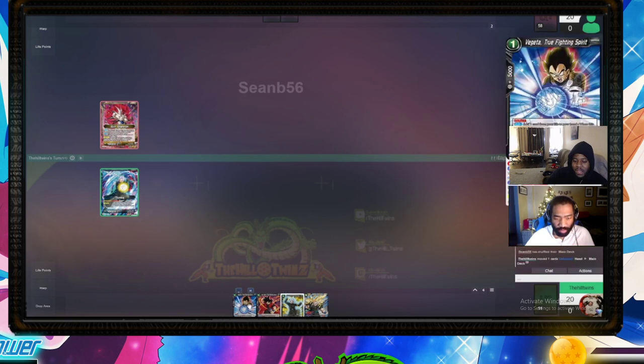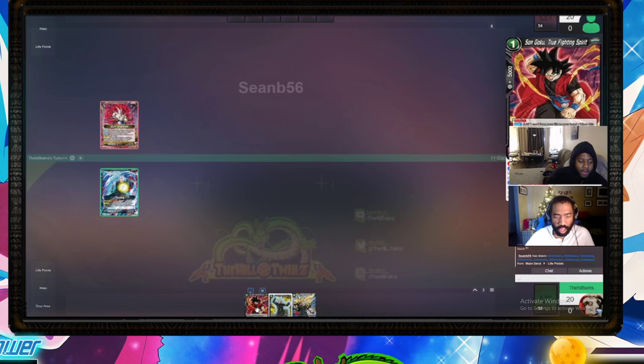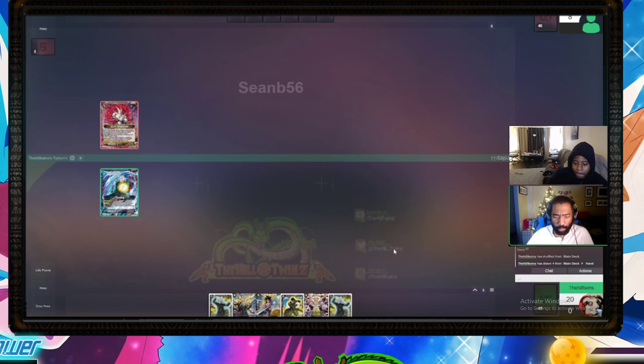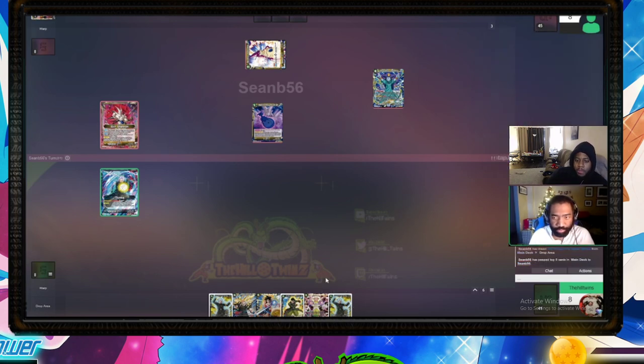We can't see the opponent's hand, but I recall what I drew. I focused on making sure I had the Vegeta unison because it's powerful against this deck, and I really wanted to see the 8-drop. I mulliganed for that, but I opened with an Oceanus, which ends up being pretty relevant going forward.